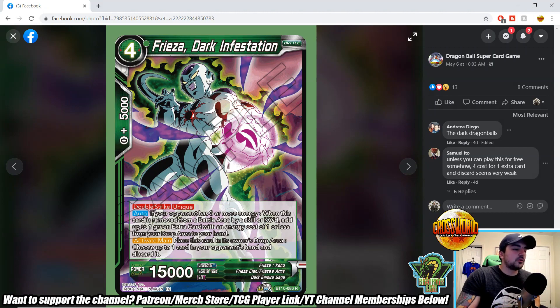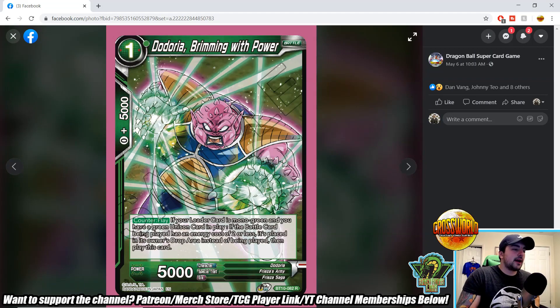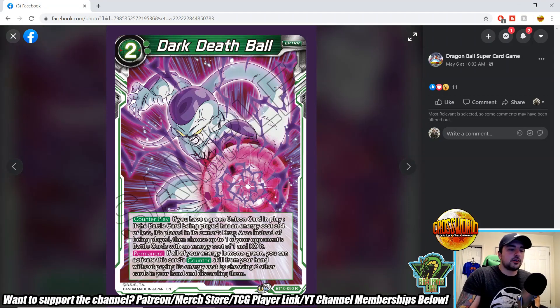Frieza Dark Infestation — four-drop 15k double strike, unique. Auto: if your opponent has three or more energy when this card is removed from the battle area by a skill or KO'd, add up to one green extra card of energy cost of one or less from your drop area. Activate main: place this card in the owner's drop area, choose up to one card in your opponent's hand and discard it. This is probably great in Frieza Wish — play it for free, then keep recycling it, place it in the drop, opponent discards, recycle the wish card. Dodoria Brute with Power — one-drop counter play, which we don't see very often. If mono green and you have a green unison card in play, if the battle card being played costs two or less, it's placed in the owner's drop area instead of being played, then play this card. Dark Death Ball — two-drop counter play: if you have a green unison card in play, if the battle card being played costs four or less it's placed in the owner's drop area; also KO one of your opponent's battle cards costing one or less.